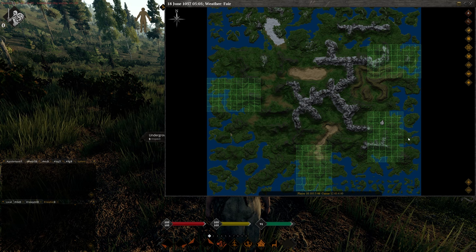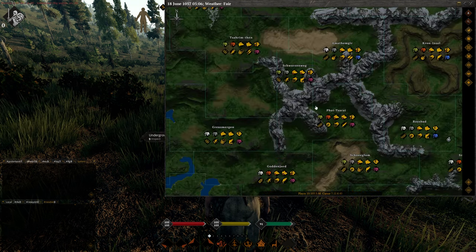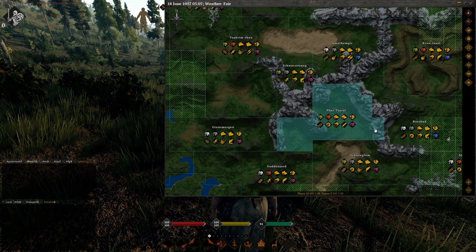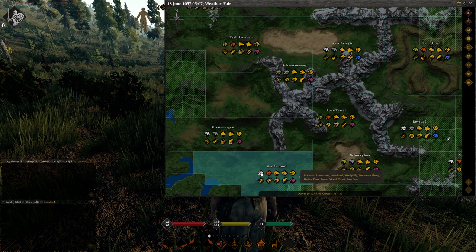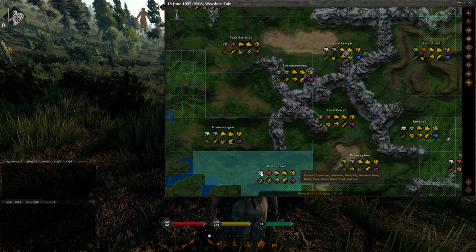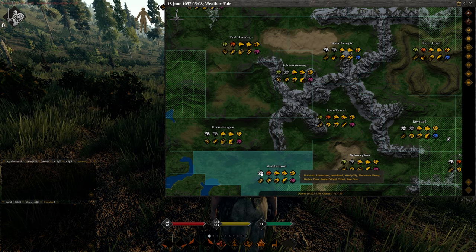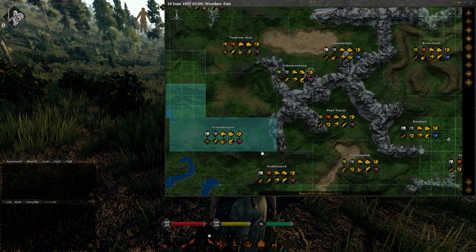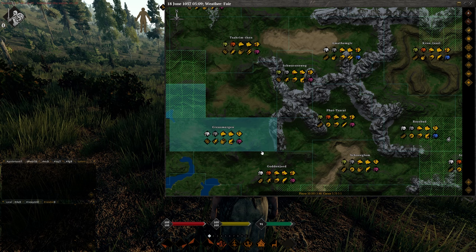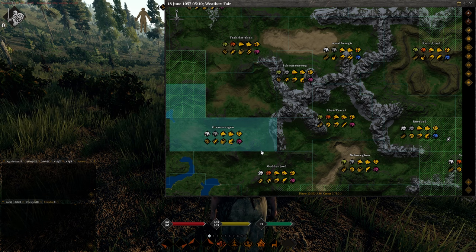This last tab is probably the most important one overall — it's the one that looks like a star. Press that and it brings up all of the regions in Golden Land. Zoom in and it shows icons for every zone, because every zone has something unique to it. For example, God and George has rock salt, limestone, woolly pig, mountain sheep, barley, peas, amber wood, trout, and raw gems. It's great for trading and for placing personal claims in different regions so you can harvest crops and get regional resources if you find trading difficult.